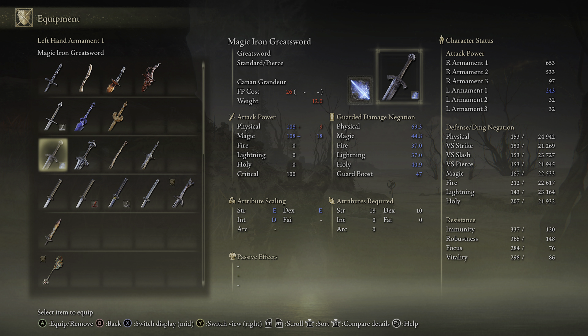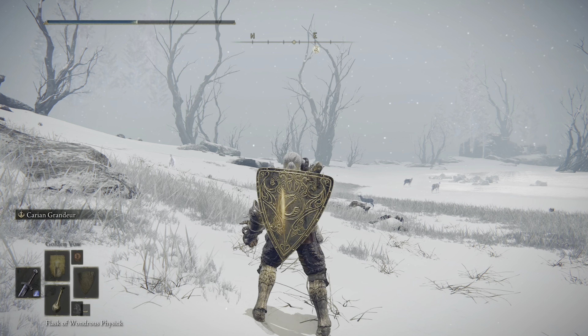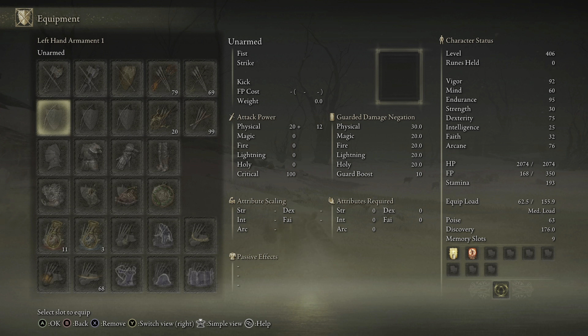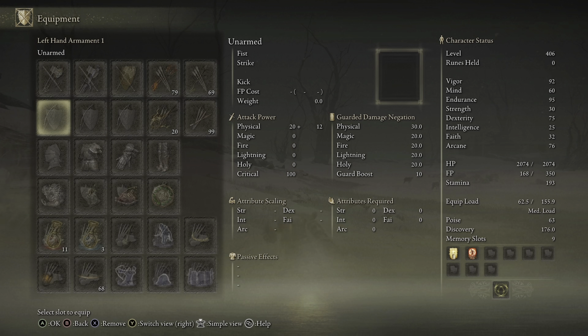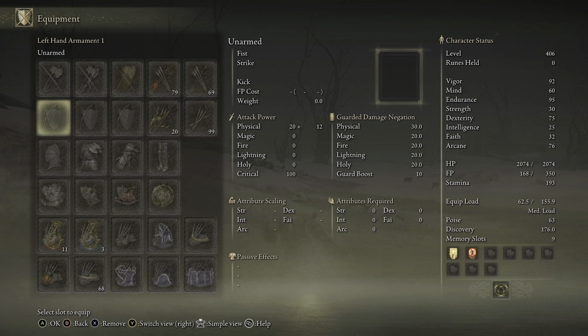Aside from those things, you're going to need an empty flask that you can drink. You do the drink animation, then hurry and use the Ash of War, go into your inventory, and unequip the sword. It has to be fast enough where you're unequipping the sword as he performs the Carrion Grandeur Ash of War without the sword in his hand.